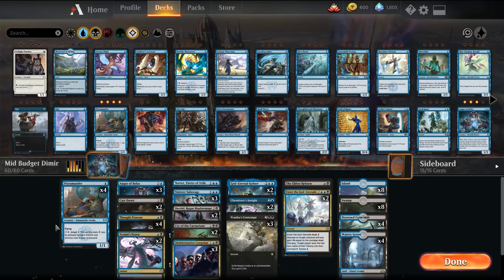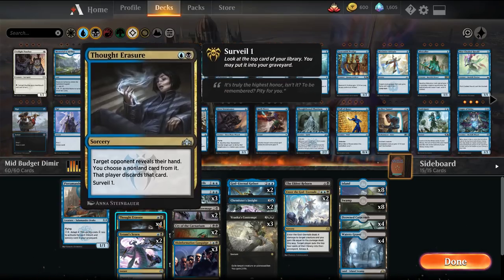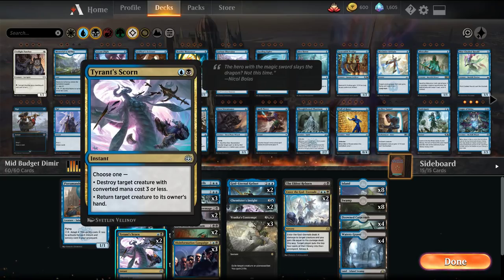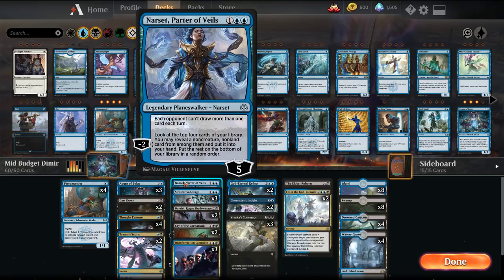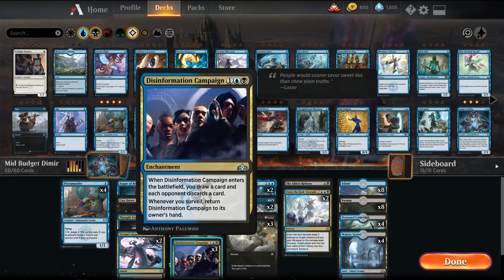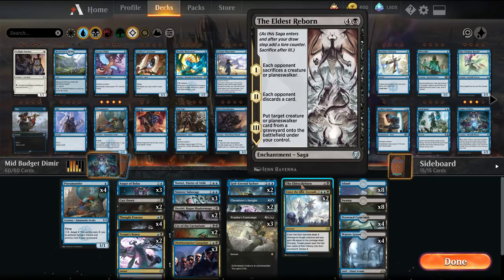The rest of the deck: we've added Pteramander instead of Nezahal, scaling down. Pteramander in this deck is more of a late-game 2-mana 5/5 flyer. In a pinch against control, we can go on a more aggro plan with early disruption. We still have the Augurs, removal package of Cast Downs and Tyrant Scorns — which in this build have the utility of bouncing back our Pteramanders. We're playing 1 Narset, 2 Davriels, the Disinformation Campaign package, a couple Sinister Sabotages, a couple Insights, and 1 Eldest Reborn main.